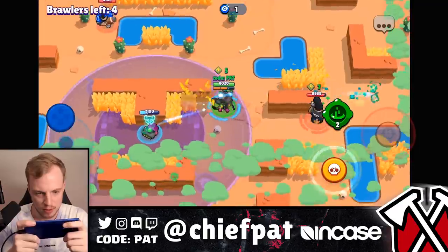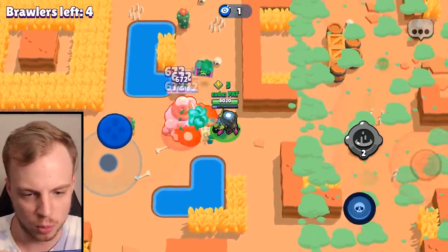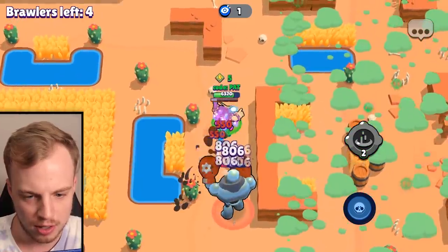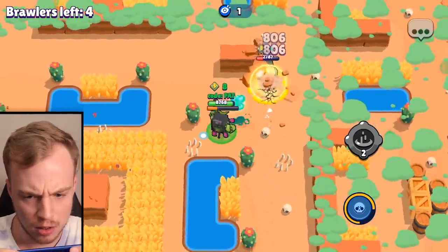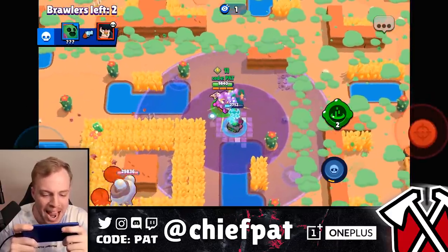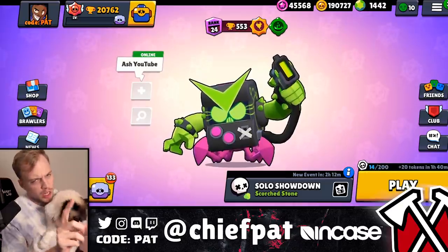Bull is here — turret is ready and we're getting the movement speed. But a robot is coming — oh no. We've got to kill this robot, protect the turret, and get a bit more damage in. Three more hits, and we're good! Look at that turret defense — play that turret defensively, make maximum gains. Spikes will die — spin to win, let's go!